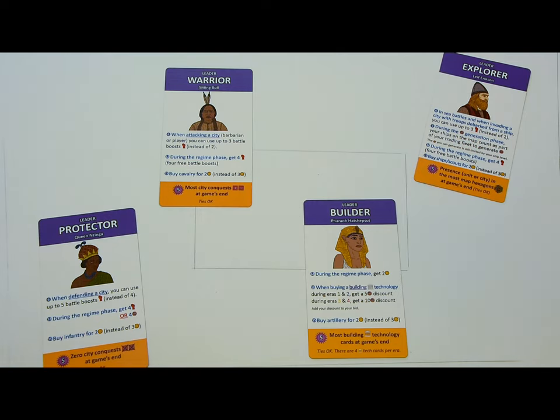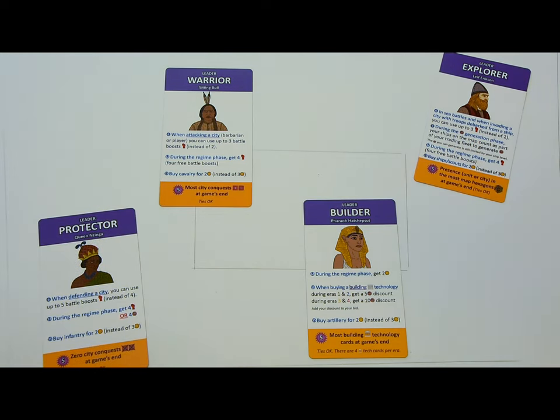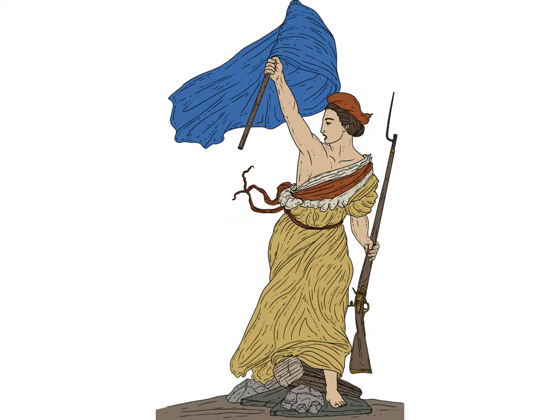These abilities and goals are not secret, and the numbers on the card show the phases when the special abilities can be used. Your leader's goal is very important — it's highly unlikely you'll win the game if you don't accomplish it. But if things aren't looking good, you'll be able to change your leader during the game by doing a revolution.